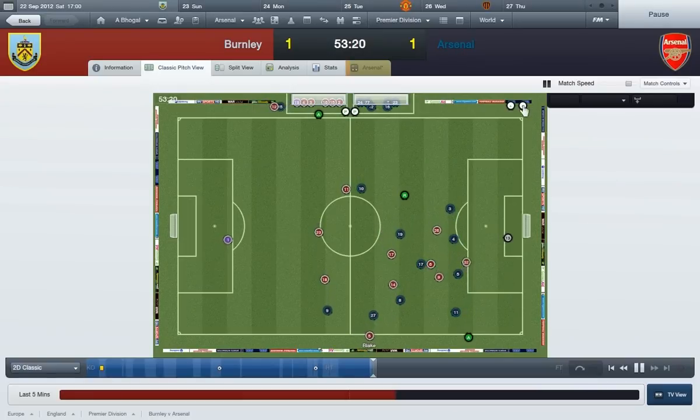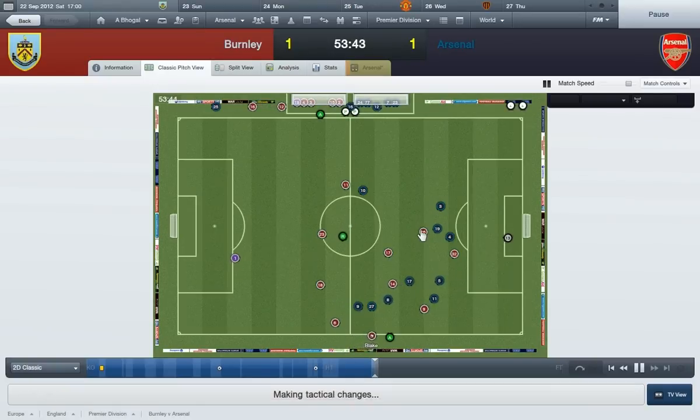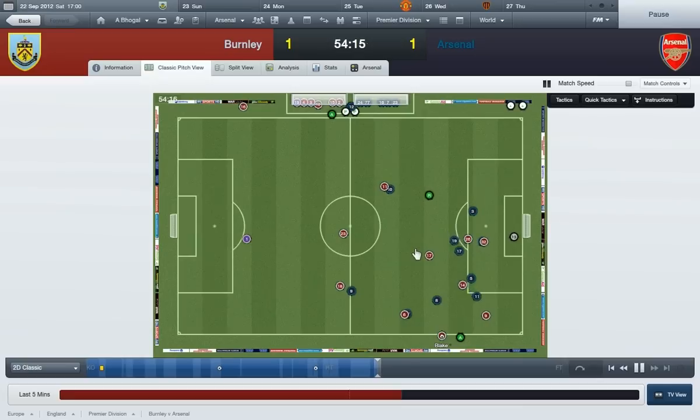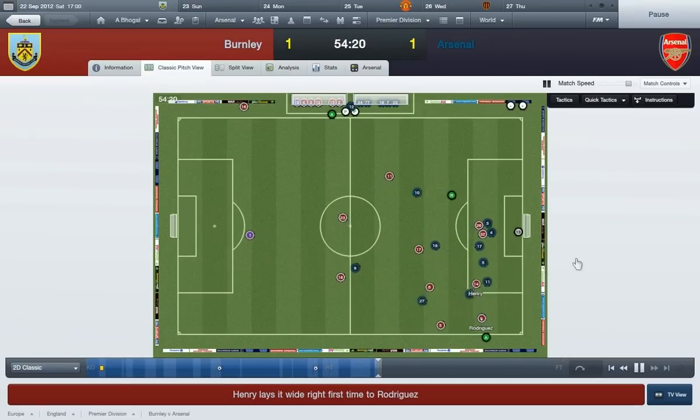Hangale gets the ball away. I don't know what Wilshere and Arteta are doing - they're not doing anything, which is really pissing me off because I don't create chances. But I assume that's down to Burnley playing a very deep defensive line when we have the ball. But we have got a bit of pace to counter-attack.